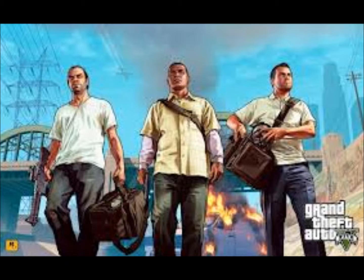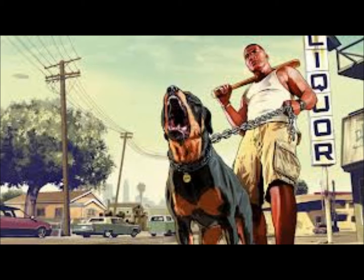The next screenshot I'm showing you is of Franklin and his dog — the dog doesn't look too friendly. Franklin's holding a baseball bat, so not a very nice guy. I'm pretty sure that's his neighbourhood; there are quite a lot of cars and trucks, and behind him I think that's a motel.